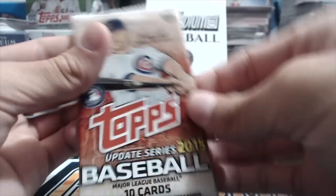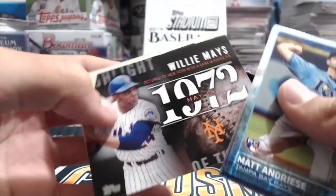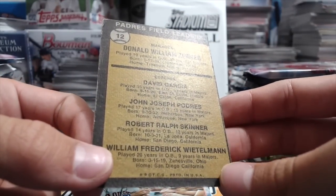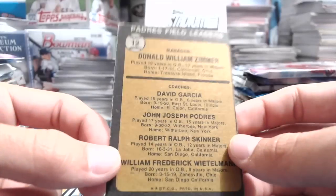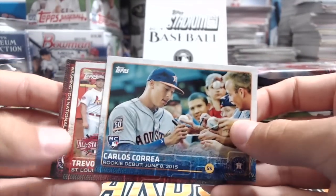Starting off with 2015 Update — these are always fun packs. Hopefully get a Carlos Correa or Chris Bryant. Oh, look at this card — it's a buyback! Marty used to have buybacks in here. Willie Mays! And look at that — Don Zimmer, pretty cool, he was a good manager. There's coaches on that card — Garcia and Skinner, coaches for the Padres. Not sure what year this is from, maybe early-to-mid 70s.